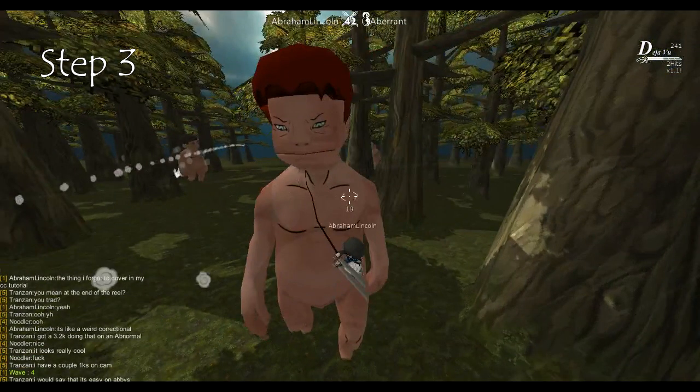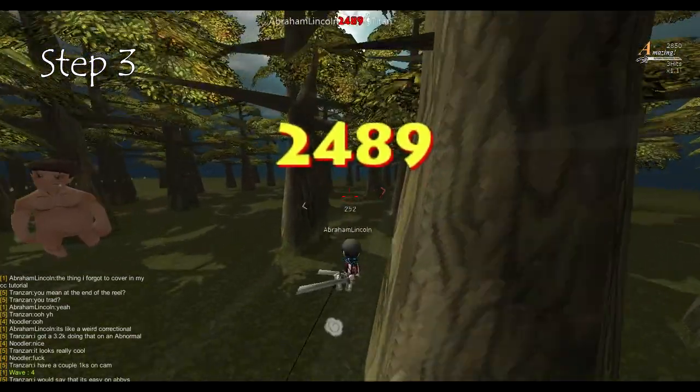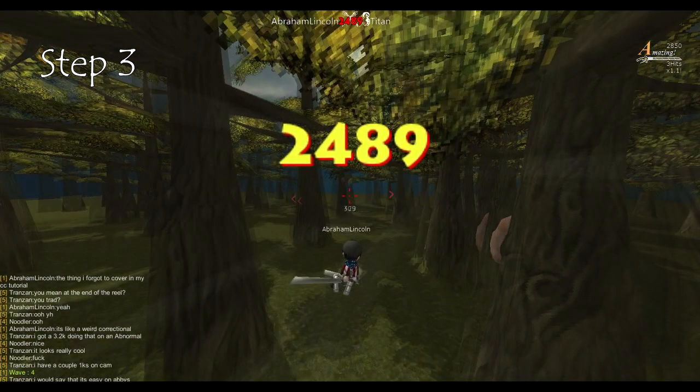Step 3: swing around until you're directly in front of the Titan. The reel-in process works almost like the final part of a yo-yo, so if you've ever yo-yoed before, just do it like that. If you haven't, you can think of the process sort of like a double reel-in. You reel-in once to get your momentum going towards the back of the Titan, and then you reel-in again changing your momentum directly towards the nape.